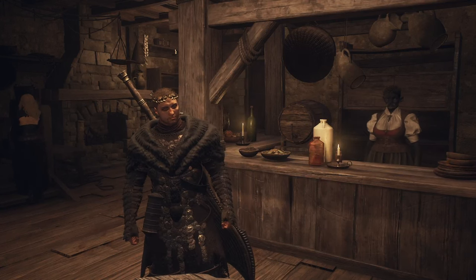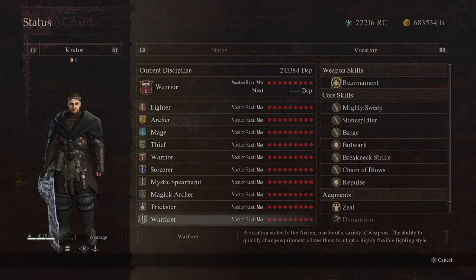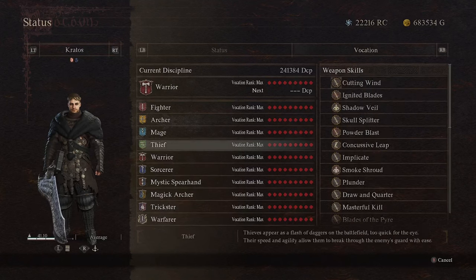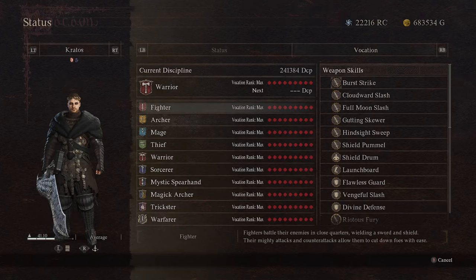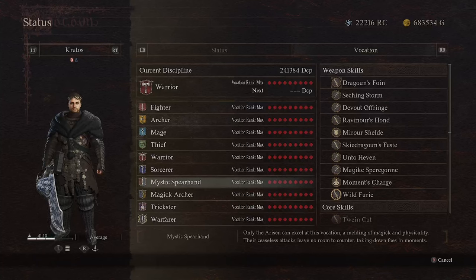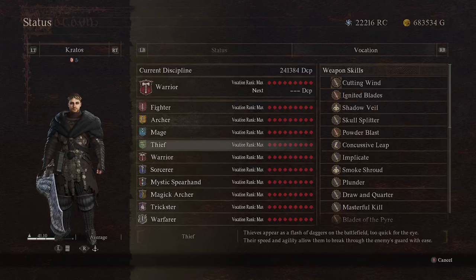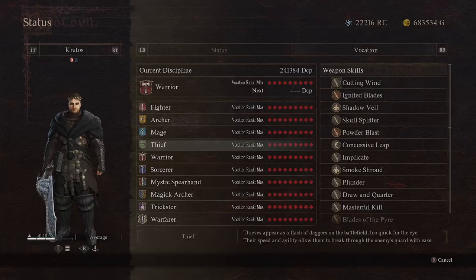If you want to max out all the vocations, I recommend getting the Warfarer, because it will actually rank up all the other vocations as you rank up Warfarer. I did not know that and did not do that — I recommend that you do. Then choose one that's more specific to your play style, or if you prefer mixing abilities. You can make an extremely powerful build using the Mystic Spearhand's Mirror Shield, and you could combine almost any of the classes with that, but Magic Archer and Thief are going to provide you with some powerful abilities.